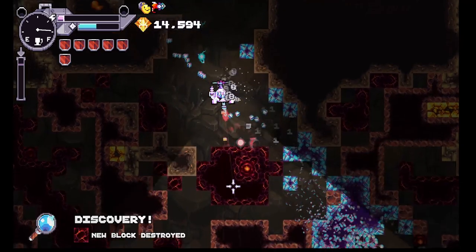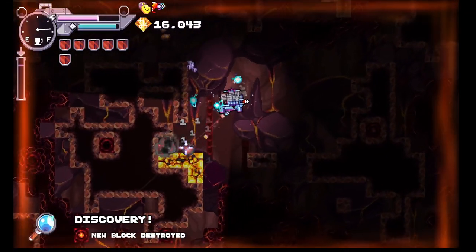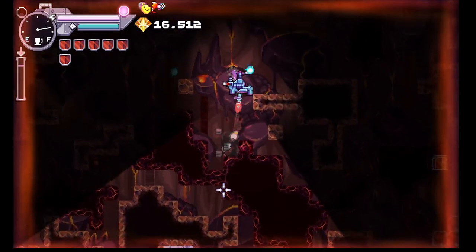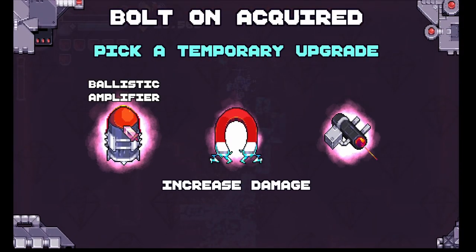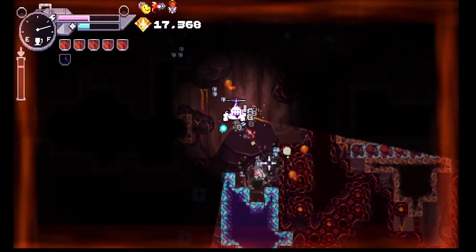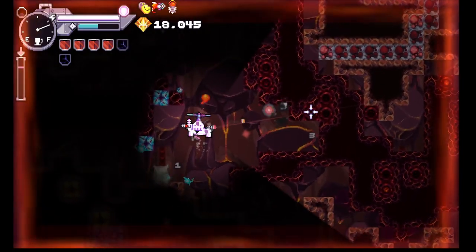Ooh, a new block — that's probably going to bring new enemy types, is my guess. We're in a lava-ish biome now. That's interesting and deadly, is my guess. Okay, I'm going to go increase damage. That will definitely help with getting through these tougher rocks.